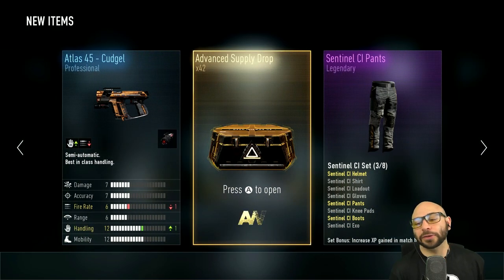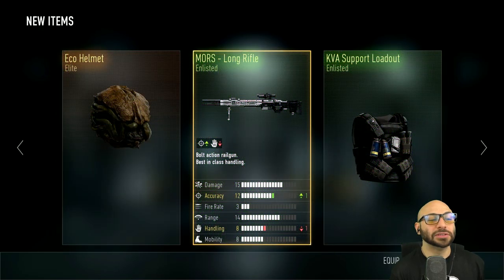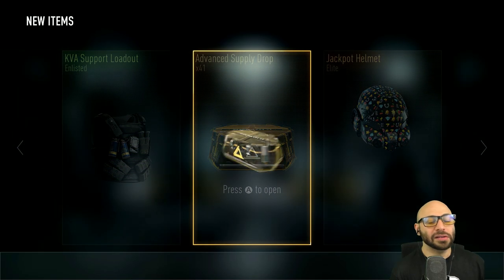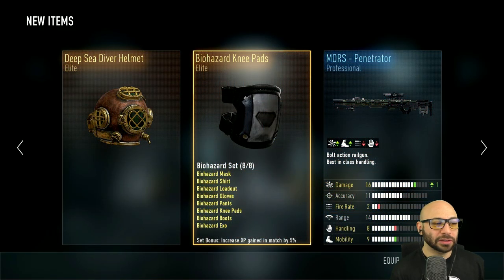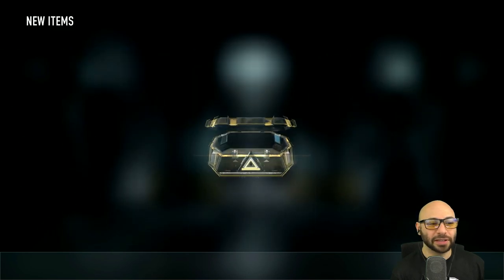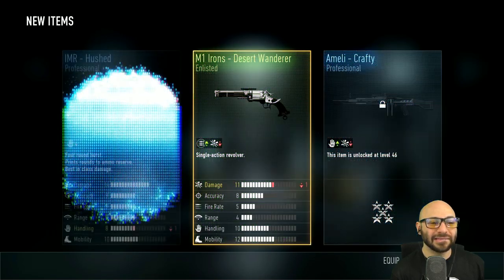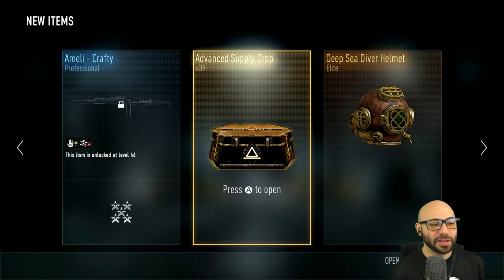Number 42: Eco helmet. Number 41: another Deep Sea Diver helmet — why do you do this? Number 40: the Hush, Desert Wanderer, the Crafty. Number 39. Number 38: elite — another Death Trumpet, third one.